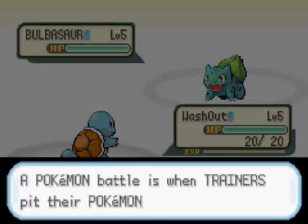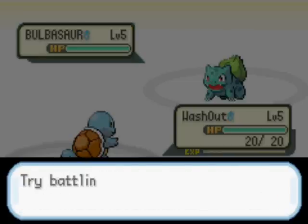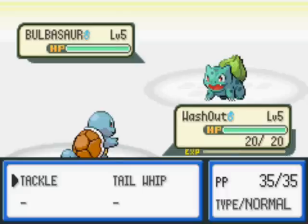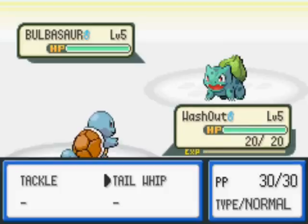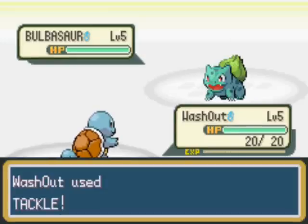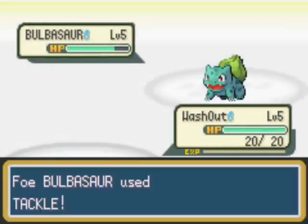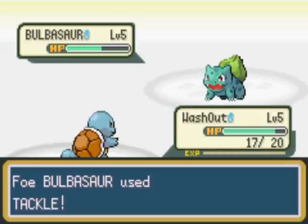Oak is telling you about everything. This is where you choose your Pokemon if you want to switch out. Bag is where you have your items. Fight - and at this point you'll have either an attacking move or a defensive move. Tail Whip lowers Bulbasaur's defence, and Tackle just does damage. In this battle it's probably best to just do damage. It's a very standard battle, don't worry about it.